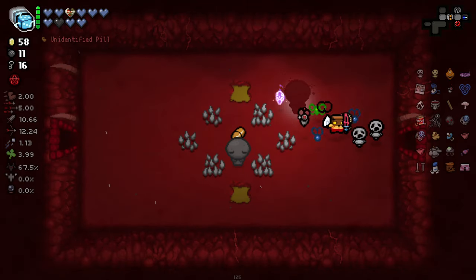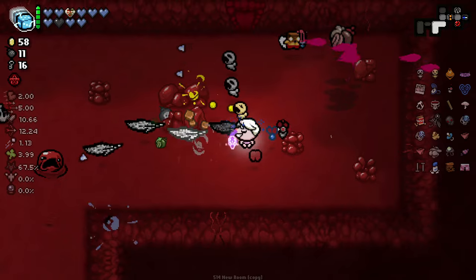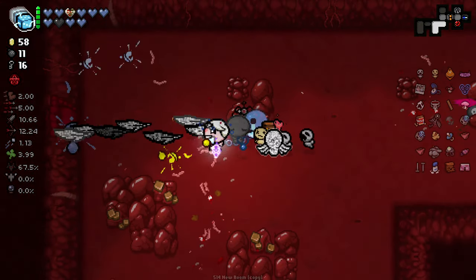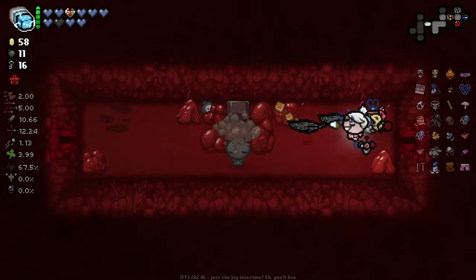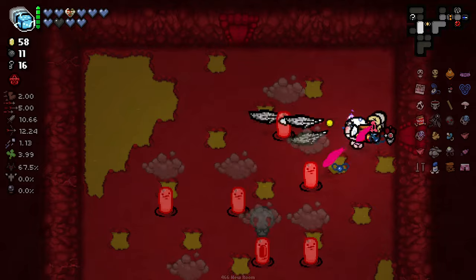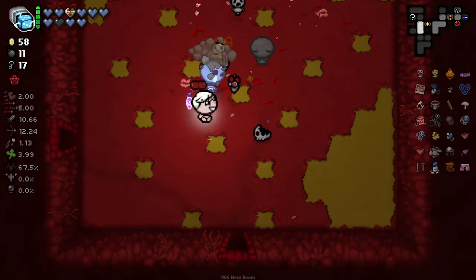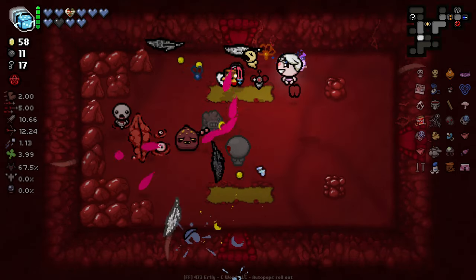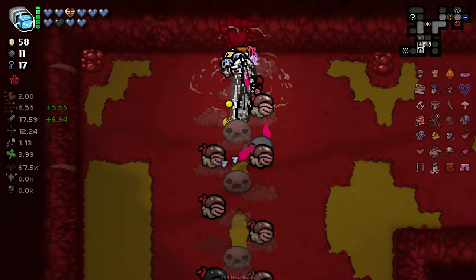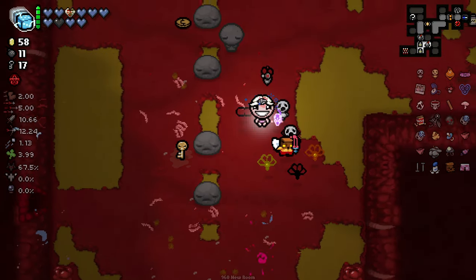I'm just remembering now that we've got the Kapala, so we're going to be decimating these floors. We only have to fight one of each enemy. Look - all three of them die. Life is much simpler in this regard. A lot of rooms become a lot easier. These bigger rooms are often just full of the exact same enemy type, and Kapala just makes these rooms an absolute joke.